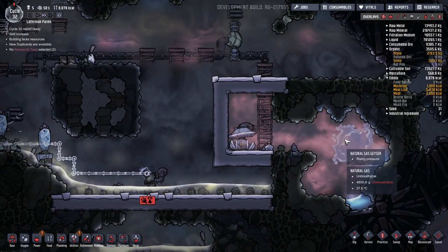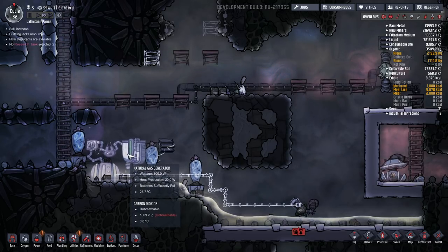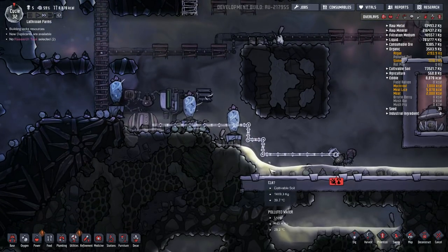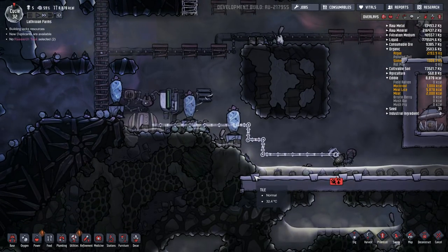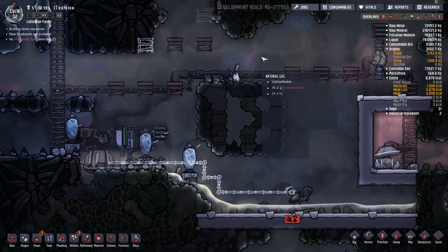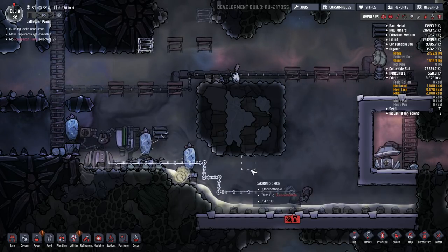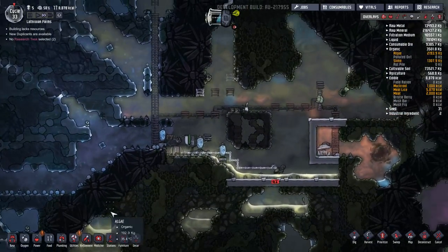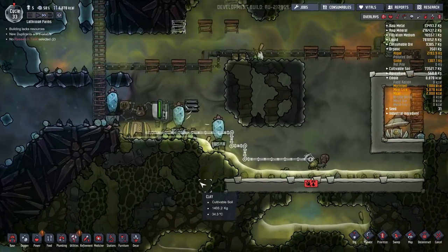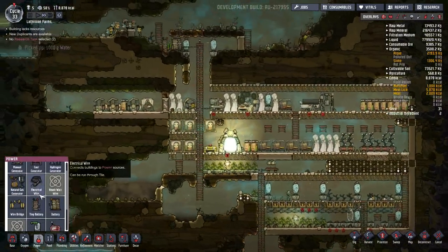At this point I realize that the natural gas geyser is definitely giving us enough natural gas for two generators, so we are absolutely fine in terms of power. And in fact there's not as much water being produced as I originally thought, so we could very easily have a second natural gas generator over here. The problem is, what are we going to do with all of this carbon dioxide? We're either going to need a scrubber, or perhaps some algae terrariums — but then that is not sustainable forever.